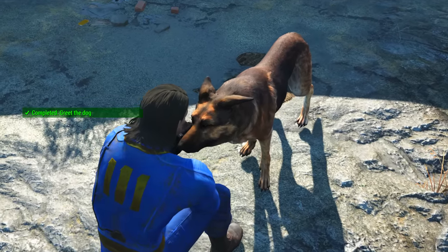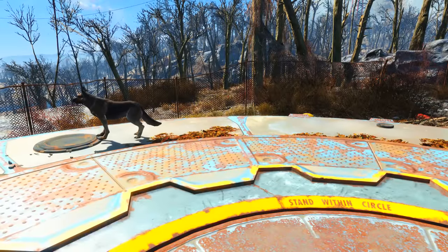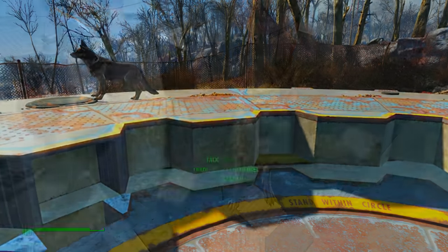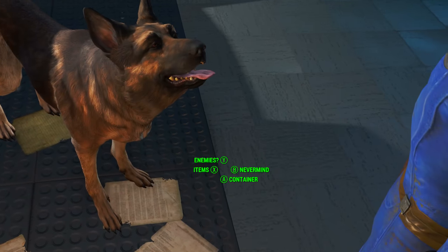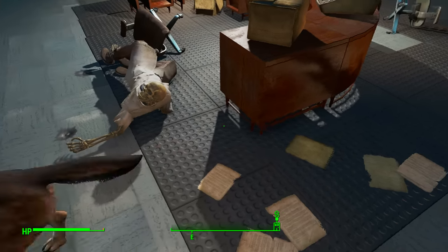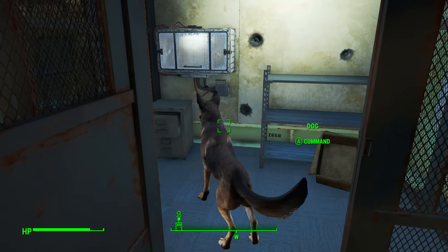A much faster method is to go and get Dogmeat, our favorite canine friend. Once we have Dogmeat as a companion, head back into Vault 111, head to the overseer's desk, then once he stands still you want to click on Talk, then click on Fetch, and then click on Items. Dogmeat will find the nearest interesting items and he has pulled it straight through the case.